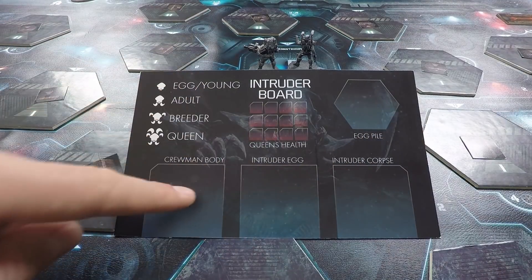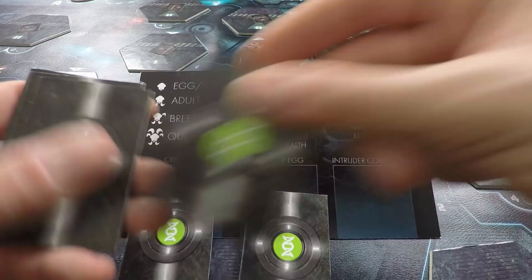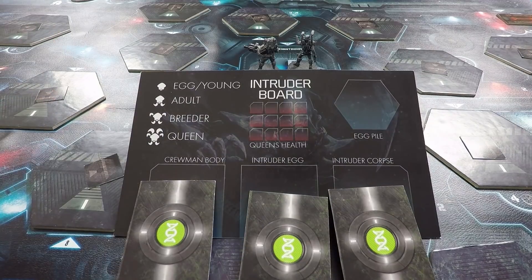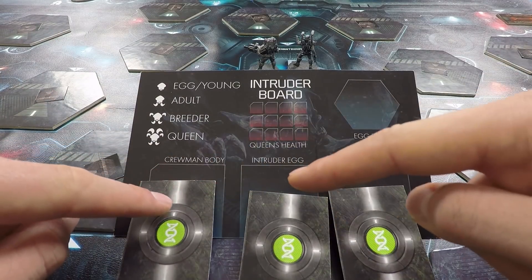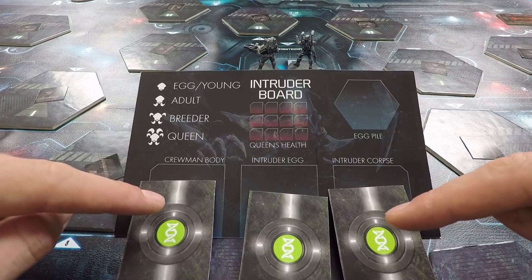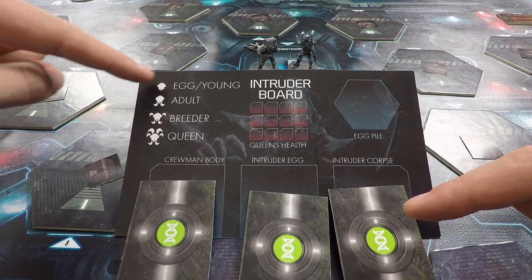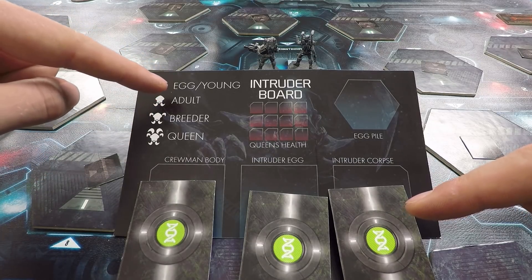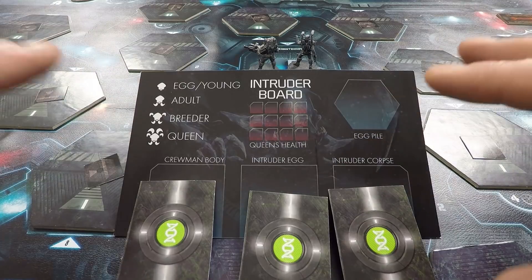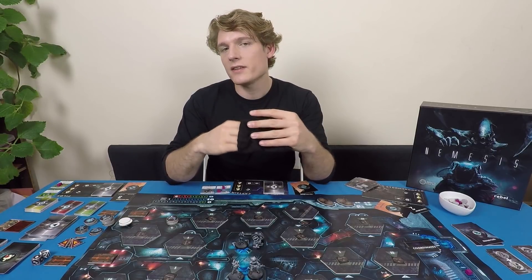We've also got spaces on the intruder board for each of the three alien weaknesses — remember we looked at those earlier. I'll deal out one of these weaknesses to each of these slots: intruder corpse, intruder egg, and crewman body — those are the three different things that can be analyzed in the lab. When we go to the lab and analyze those we'll flip over the appropriate card and find out what the weakness is in this game. There's also a handy key to the different kinds of alien symbols: egg/young, adult alien, breeder, and queen — these are used as shorthand in various places throughout the game.